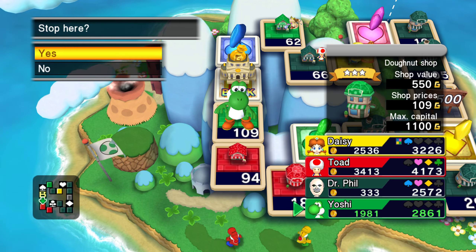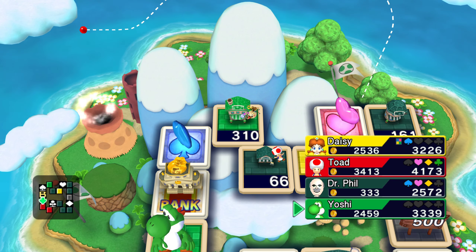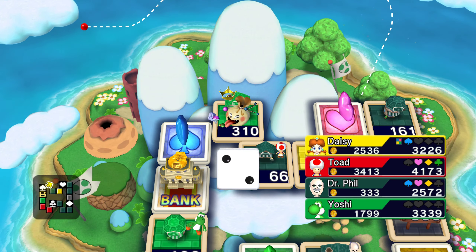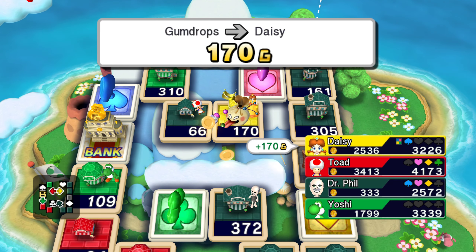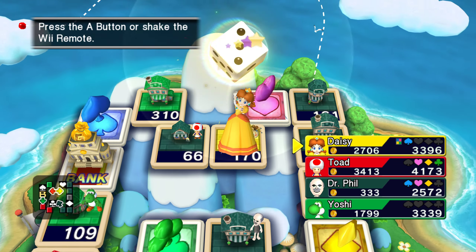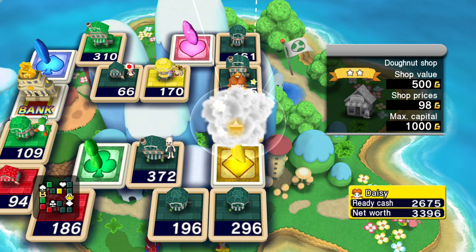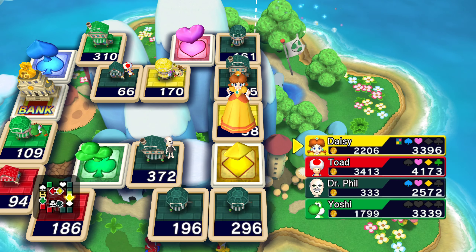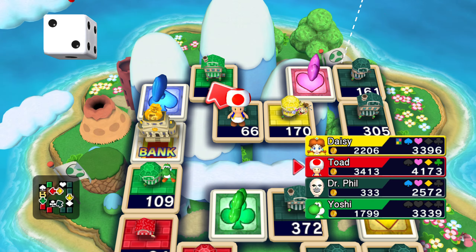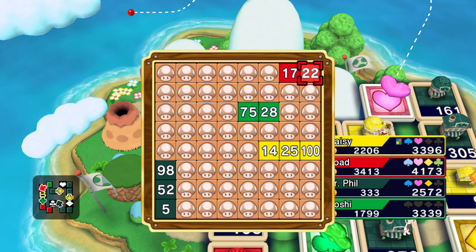What does OP actually stand for? Overpowered? Oh, okay, I got it. We need you to get a three, Daisy. They're on your turn, Daisy. Okay, so she bought up the last property on the board. I'm really concerned about that 310 up there. And so far, this debug board is definitely the most normal type of board.